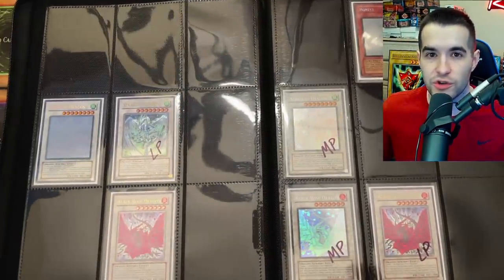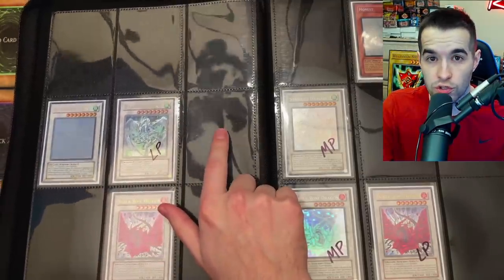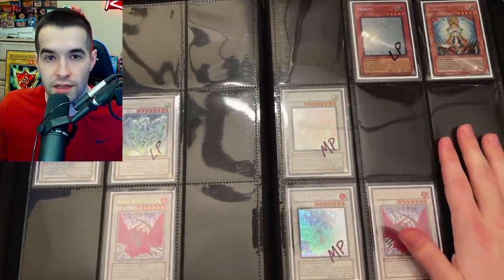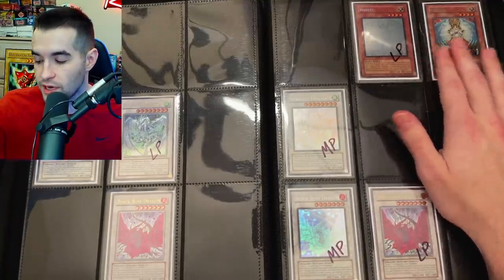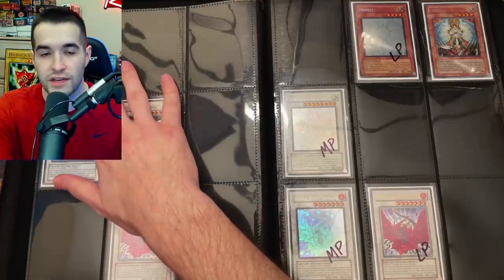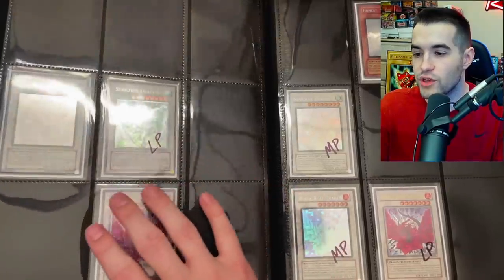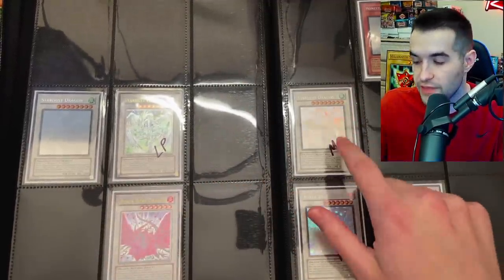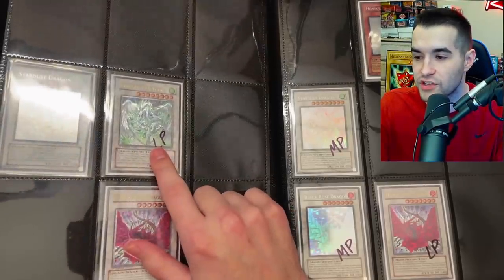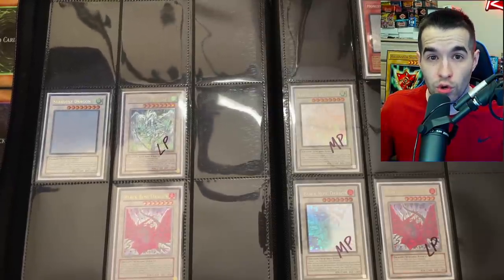These next pages are different because once you get into the Five D's era there are three versions of each card. So the layout has the ghost rare, the ultimate rare, and the ultra rare for first edition, then the same three for unlimited. Up top we have Honest, which only has a secret rare and a ghost rare. I have a lightly played unlimited ghost rare and a near mint secret rare unlimited. I still need first edition versions of those two. I've put all the cards in order of release — Stardust Dragon from Duelist Genesis, then Crossroads of Chaos next.